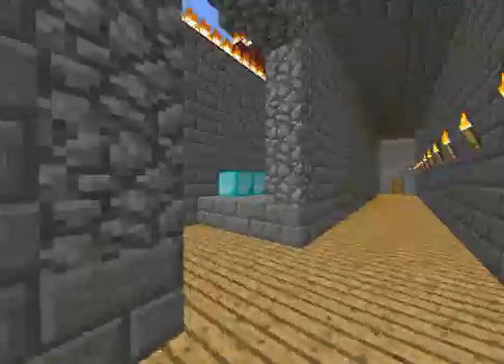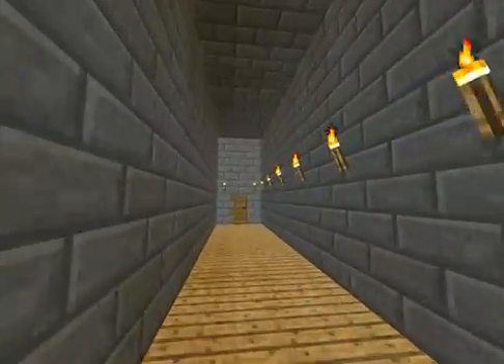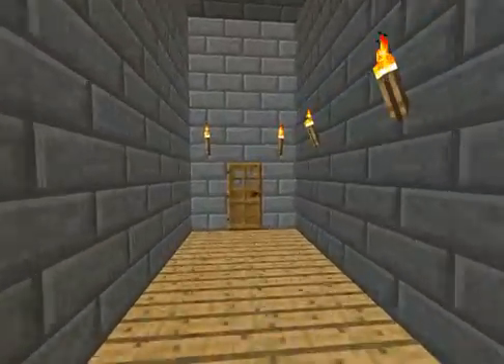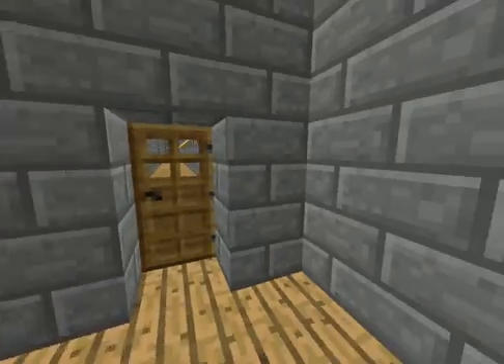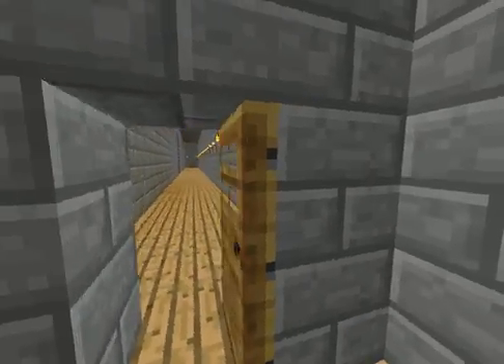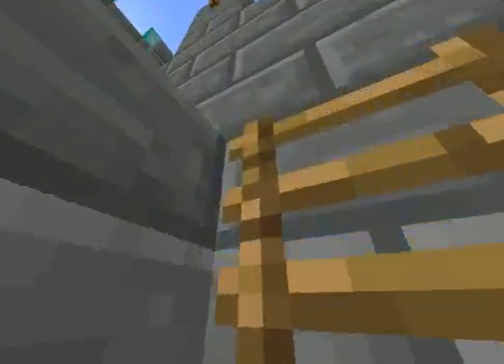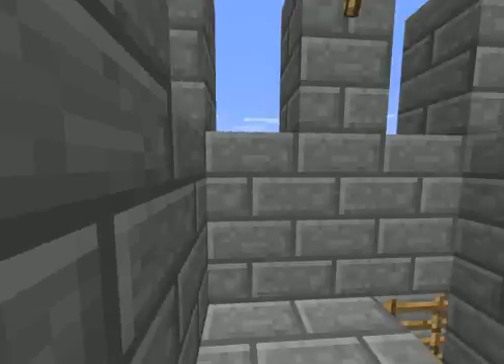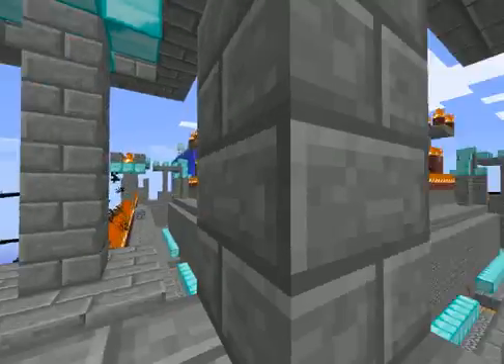Let's go on the inside. That's the only way to get inside. There's four hallways just like this. If you go up any of these ladders, you go to the little watchtower.